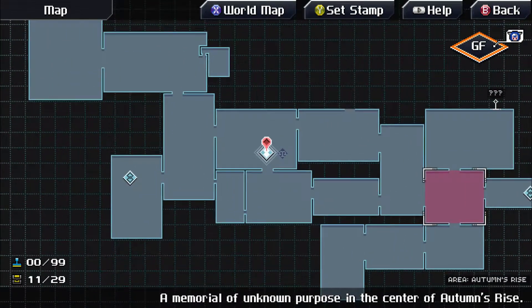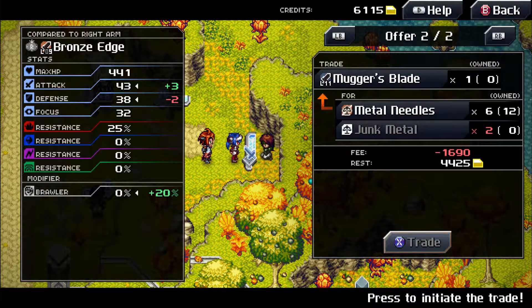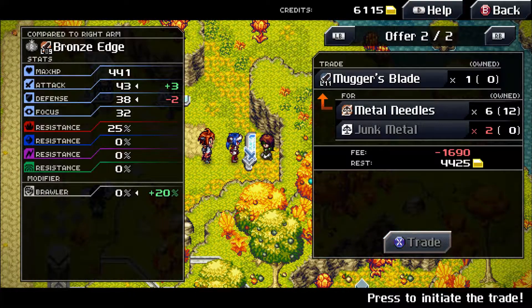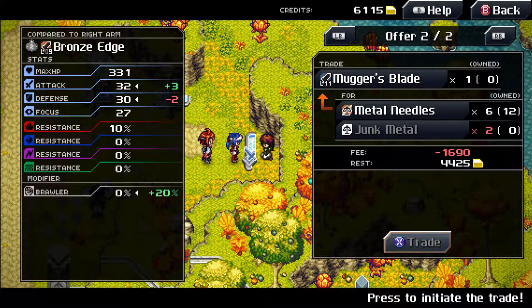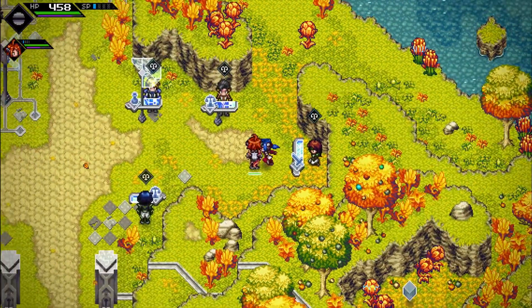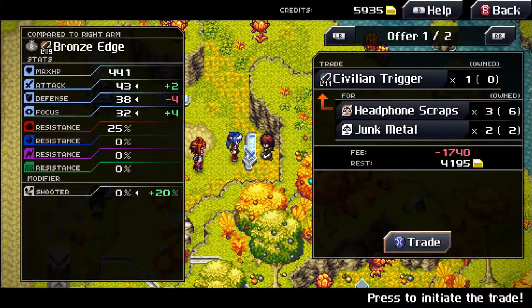Let's head back to Obelisk Lake and see what we can get in terms of equipment. Still can't afford that — wait, I just don't have the materials. Civilian trigger — I don't really like the minus in defense, but Brawler would be nice, plus the extra attack. Definitely not switching my Daikon for it. I'm going to trade for a couple of junk metal if I can and get the Mugger's Blade.